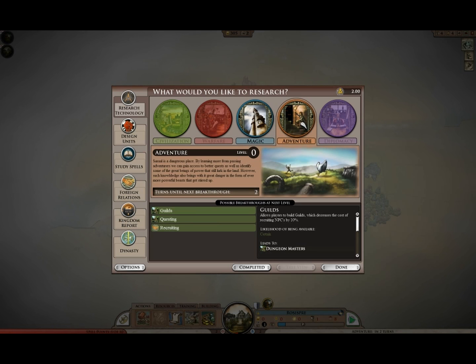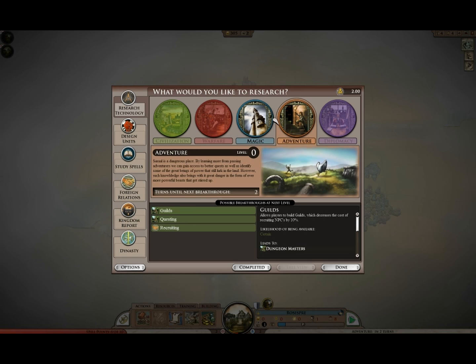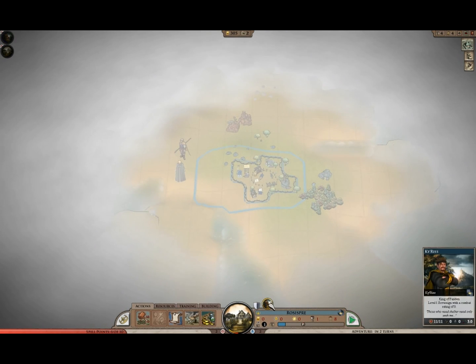Okay, between magic and adventure, what do we get? Just a quick note — anything you see here may not necessarily be in the final version; it could be cleaned up and looking much better. Alright — guilds, questing, and recruiting leads to heroes. That's kind of cool. And magic: arcane research, shard harvesting, channeling, and spell books. They're already starting to make some changes here and I'm starting to be happy with what I see. Between magic and adventuring, I think I want to pick up adventuring first. Look — graphical bug. It happens. Anyways.